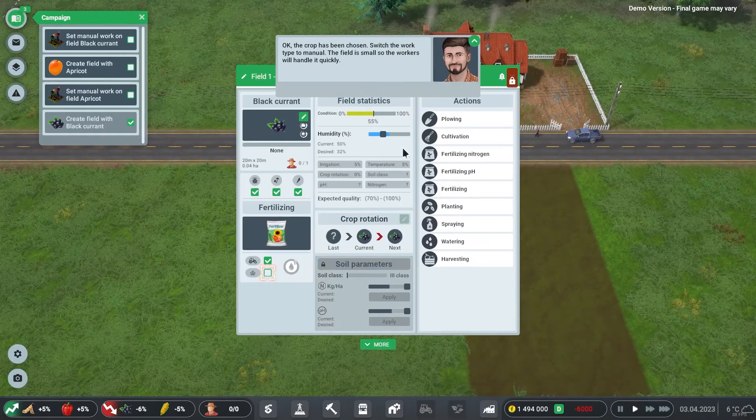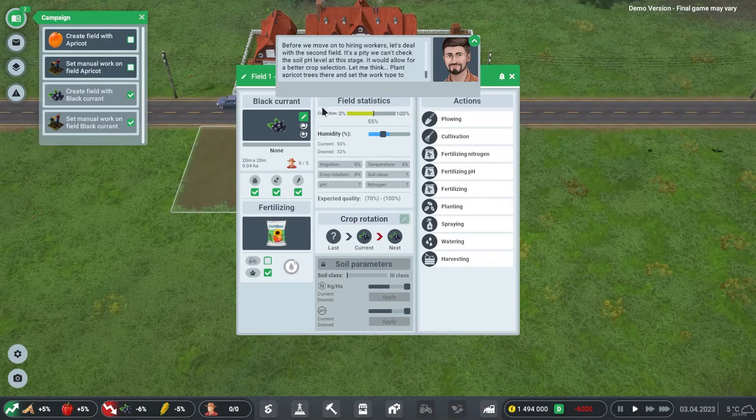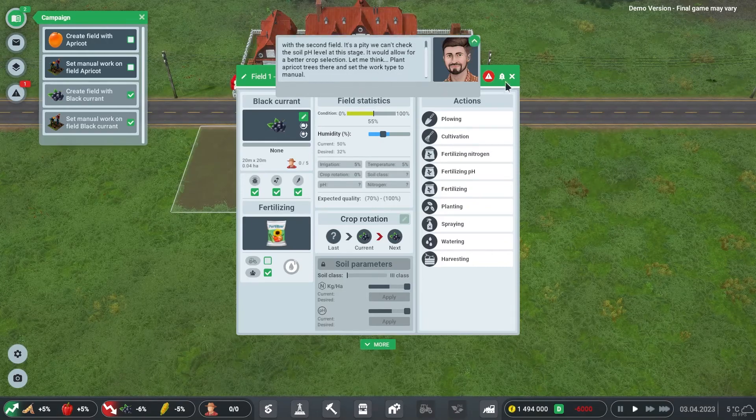We switch the work type to manual since the field is small and workers will handle it quickly without tractors. For the second field, we plant apricot trees and also set the work type to manual. It's a pity we can't check the soil pH level at this stage — it would allow for better crop selection.